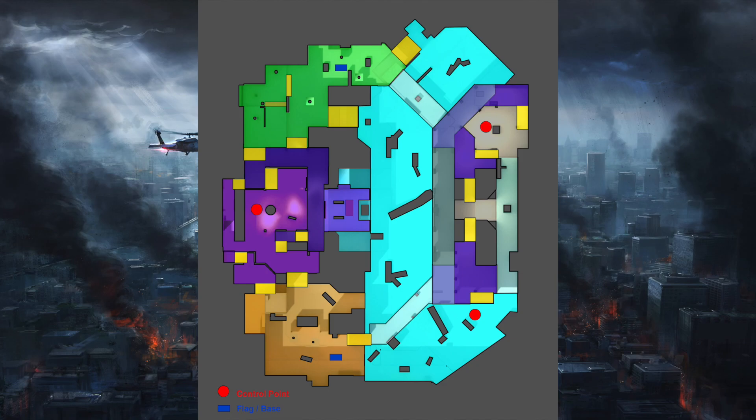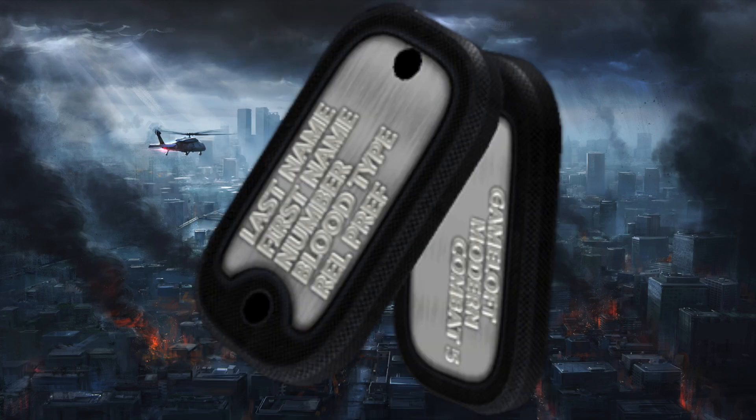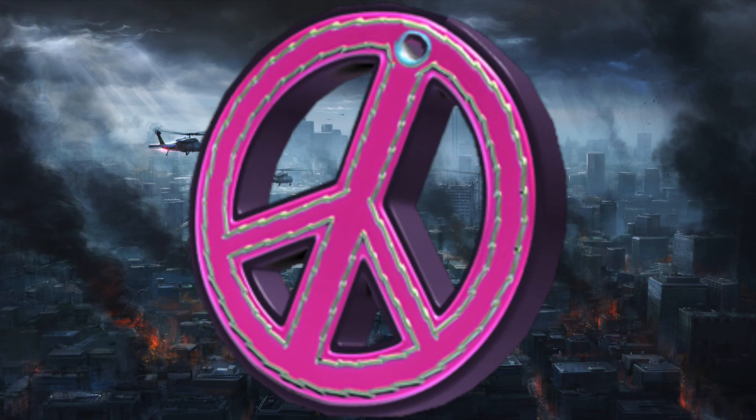As you can see, the red dot right there says 'control point,' so this is a really cool big map. I don't know exactly how big it's going to be, but it looks similar in size to Canals. There are also new trinkets coming out — the first one is a dog tag, then a grenade, then a third one called Luck.